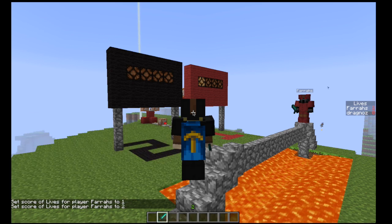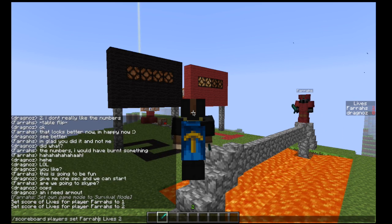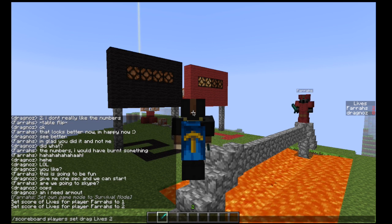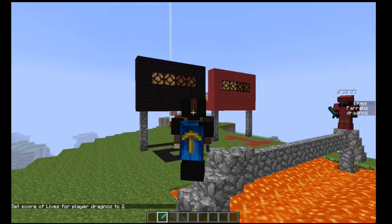If I add another life, two lives go on. Now if I add a life to myself — Dragnos — you'll see two lives go on for me as well.